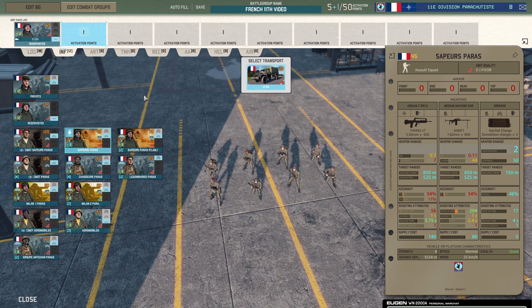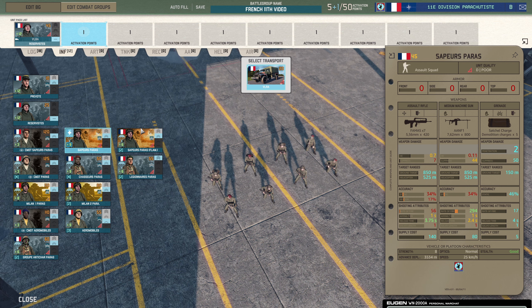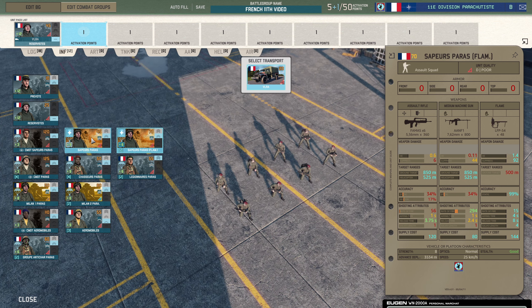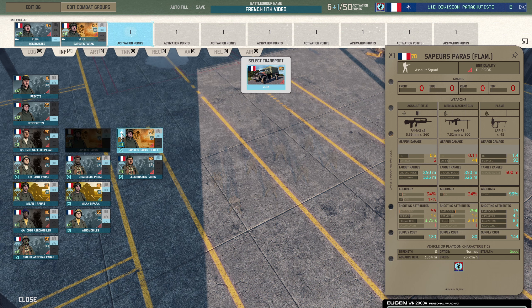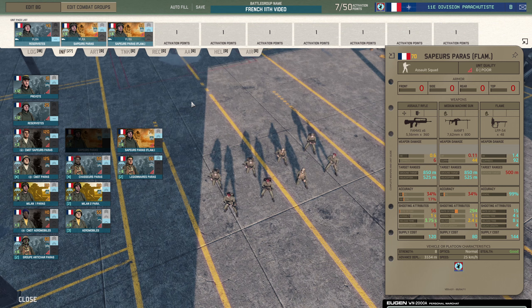Next up you've got the Sapeurs Paras and the flamethrowers as well. I would take a stack of both of those personally. Again, you're just taking them in trucks — there's nothing else they come in. Fantastic.